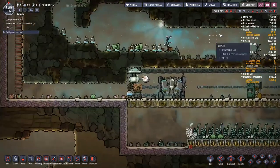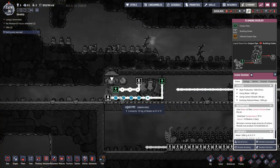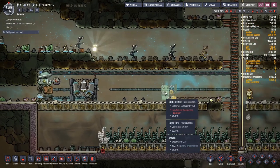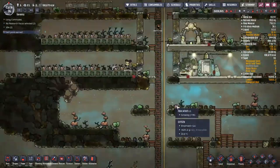One side project I put in here was a carbon skimmer. I've made it closed-loop: clean water goes in, it skims out some carbon, comes out as polluted water, gets filtered, and gets sent right back in again. Power-wise, I'm still running on a single wood burner powering all my equipment, which is not great — I should really do something about that.